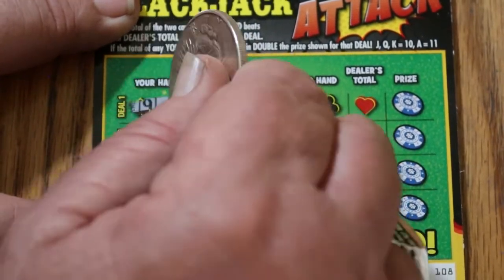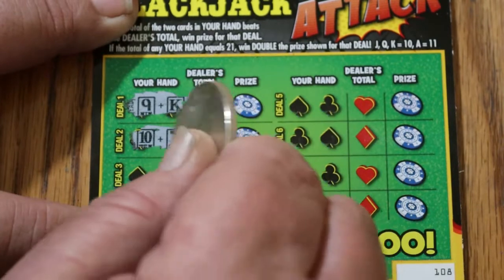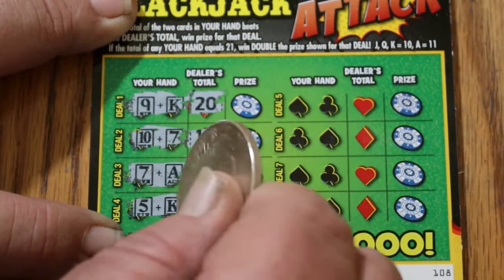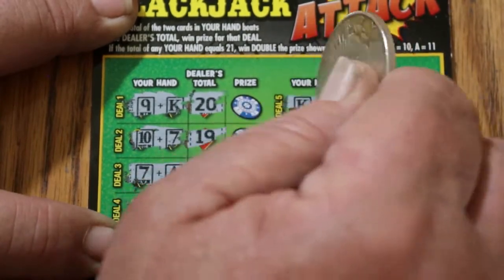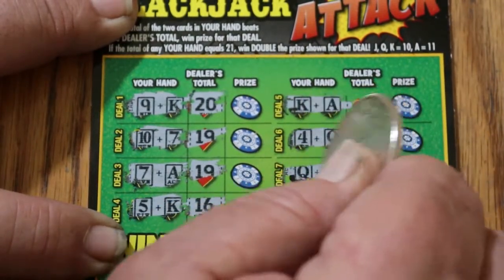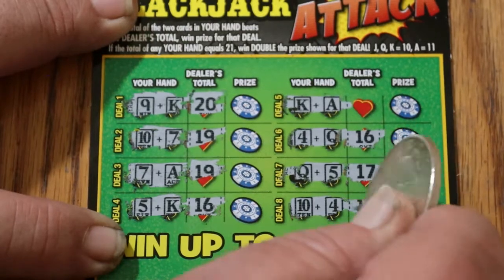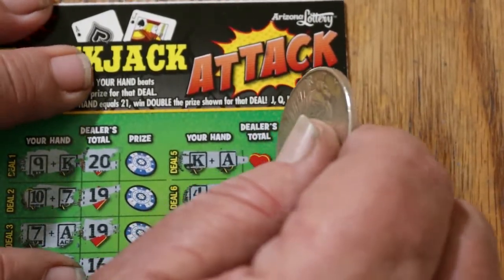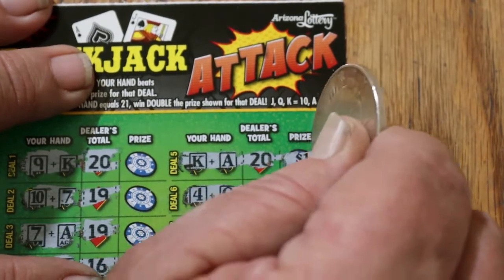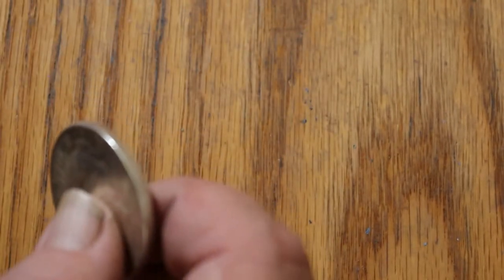I got 19 there; dealer has 20. 17 for me; dealer has 19. I got 18 there; dealer has 19. 15 for me; dealer gets 16. 21! Double — whatever that is, I got something there. 14 and 16. I got 15 and there's 17. 14 for me and 18. So whatever this is, it's going to be double. Obviously I beat 20 — but talk about a false multiplier. I double $1 for $2.